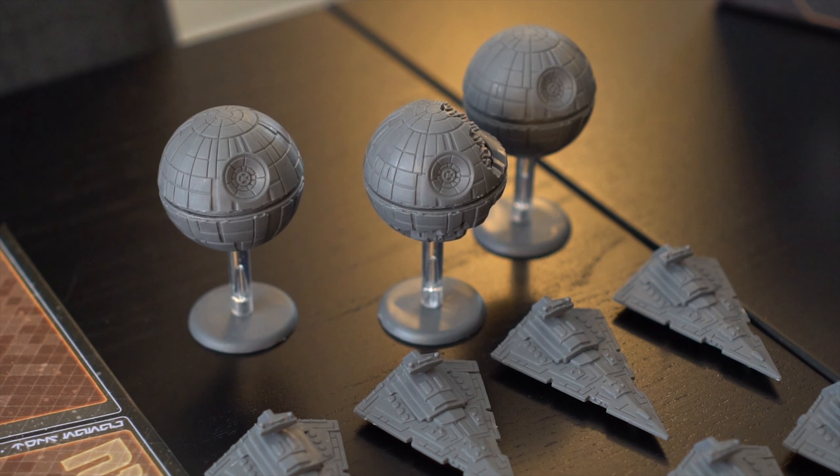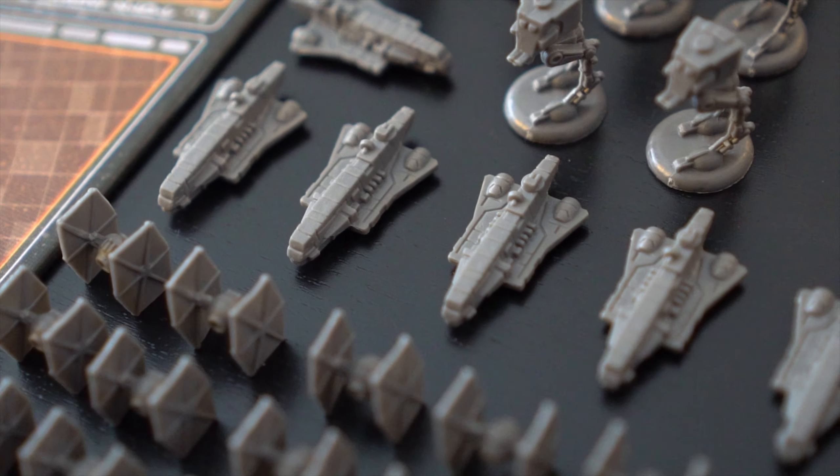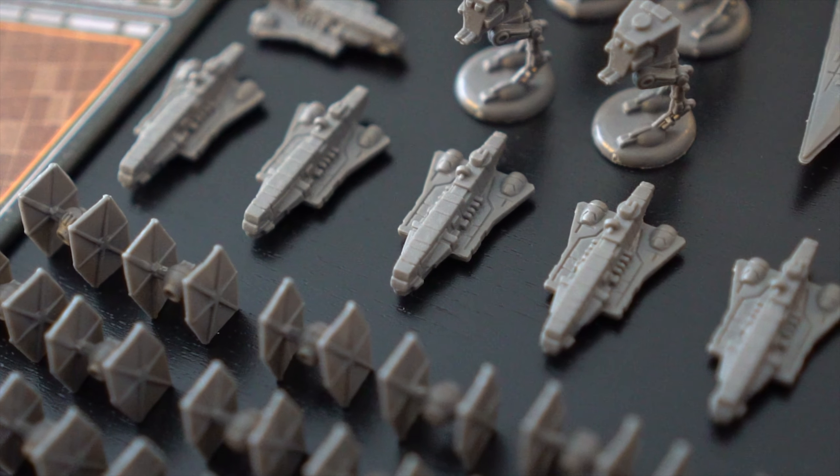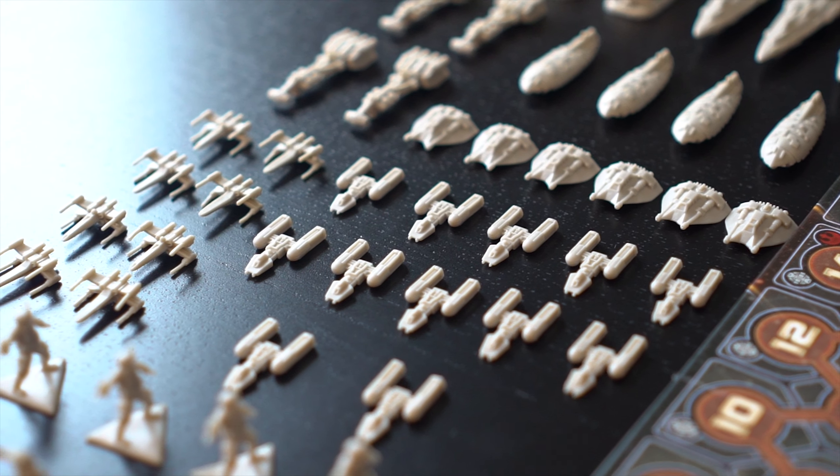In this video on Star Wars Rebellion, we'll be setting up for a two-player game for players playing their first game. First, each player chooses a faction, either Imperial or Rebel. The players then take all of the chosen faction's pieces.